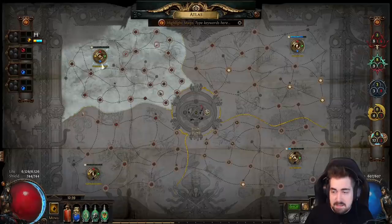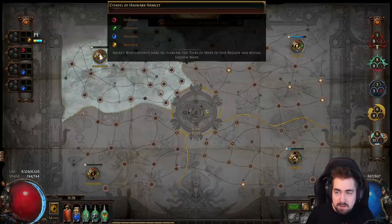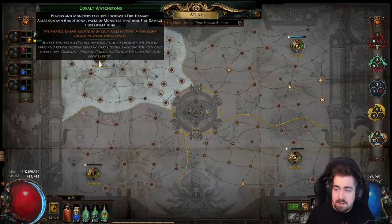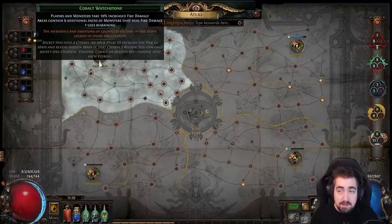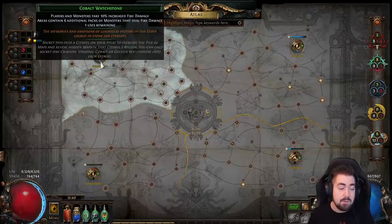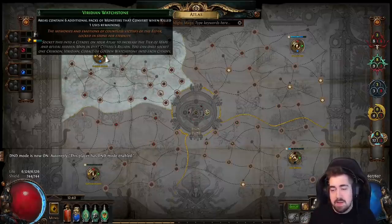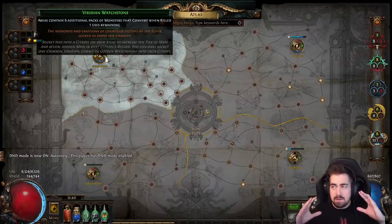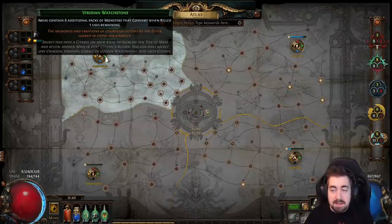The number one thing is sextants. Whenever I'm doing tier 14 to 16s, especially the first ones, I'm always using sextants. The most important ones are things like 'this area contains six additional packs of monsters that deal fire damage' — there are loads of different ones, and the awakened versions go up to eight packs. If you have four of these, that could be eight hundred to a thousand more monsters in your map. Everything compounds together to make each other worth more.